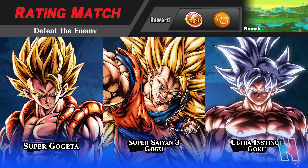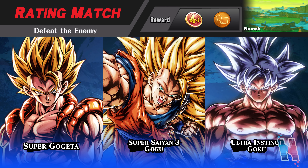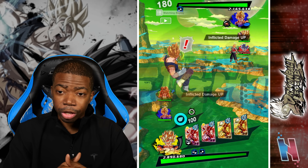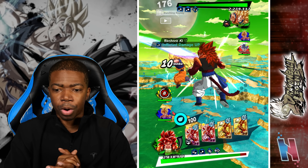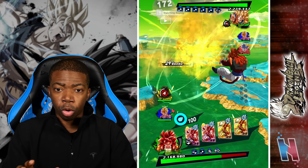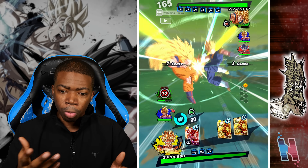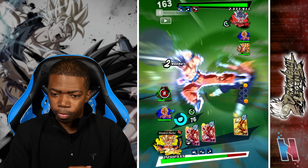Battle 2 is versus Super Gogeta, Super Saiyan 3 Goku, and Ultra Instinct Goku. I lead off with Ultra Super Vegeto — defense capabilities are really good in general. The opponent led off with Ultra Super Gogeta, so I'm thinking blast armor is going to be a problem. However, they swapped into Super Saiyan 3 Goku, which I'm not too worried about — I wasn't going to cover-change into Gogeta — so that let him waste his first set of cover-change nullification for ten timer counts, which worked in my favor.